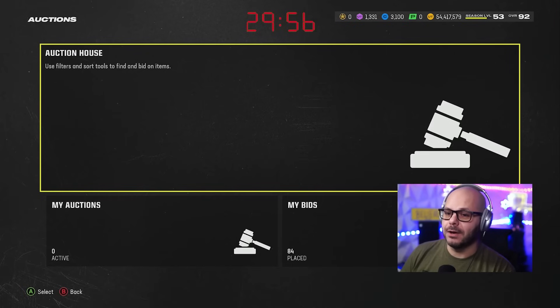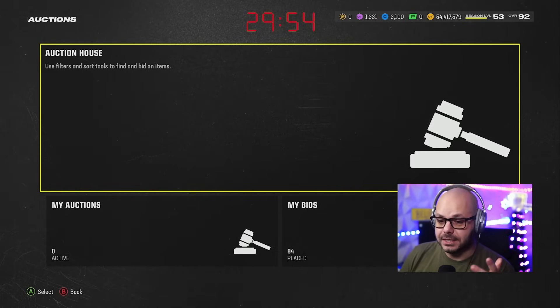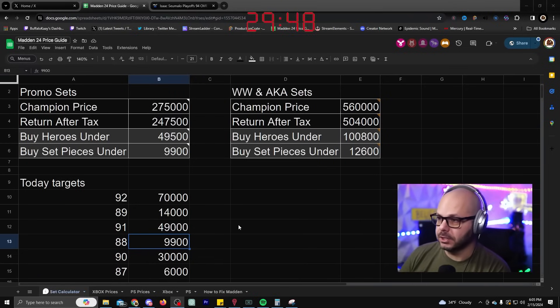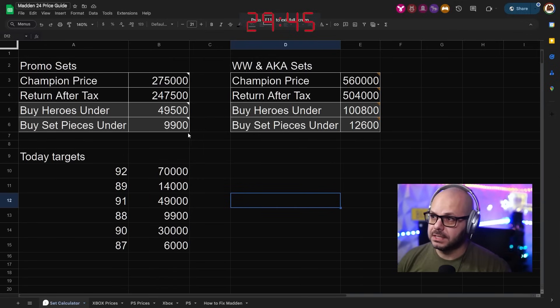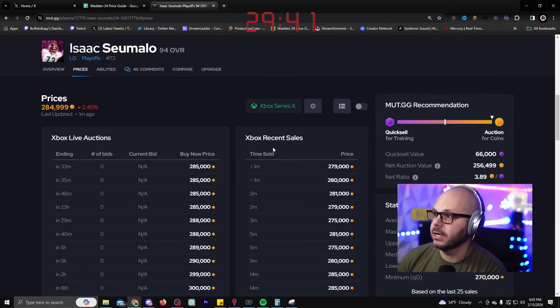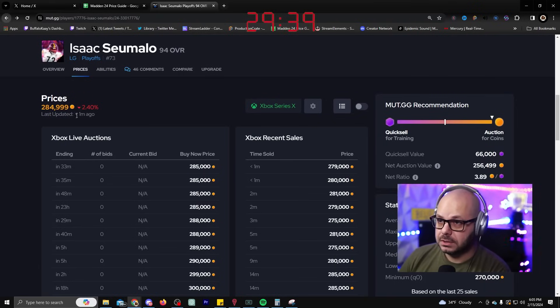We're going to start taking a look at what we want to buy. If you don't have this tool, save it to your favorites right now — we'll use this to find out what we want to buy and sell things at. First, I'm going to take a look at 94s.